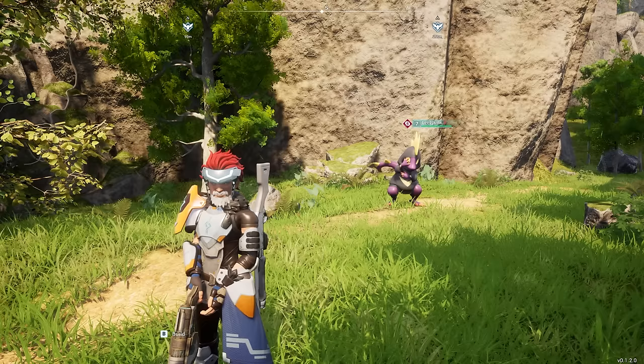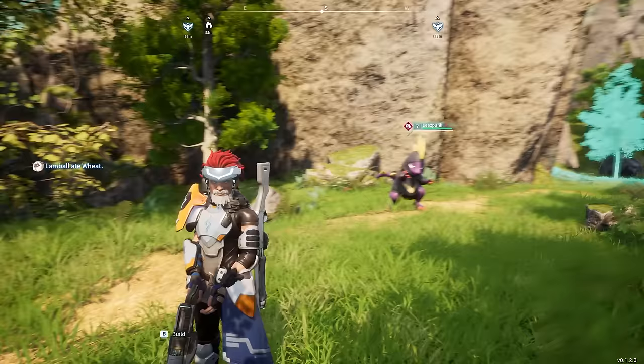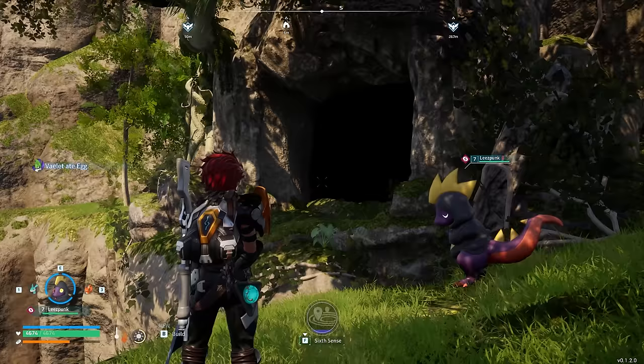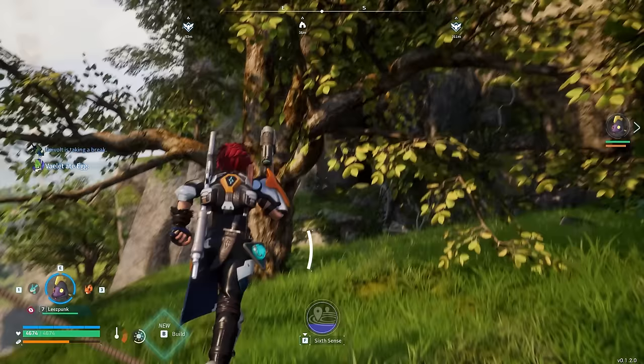Coming in at number 10 we have Leezpunk. At one stage during the early game you will probably get a Leezpunk raid on your base. Try to capture one because these guys are great at finding dungeons. They have an ability called Sixth Sense which will highlight dungeons in the nearby area. You can see on the mini map we have a dungeon located 20 meters away. The scan radius is quite large so you will find dungeons just by wandering through the map — you can occasionally miss them as they're sometimes stuck into cliff sides.